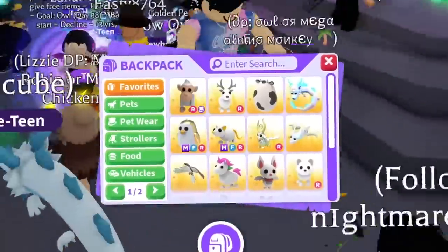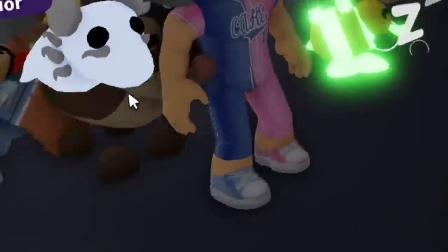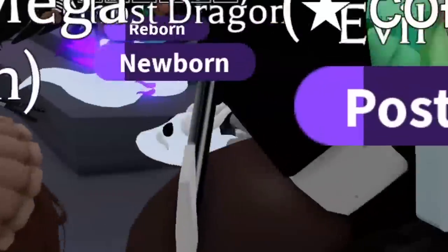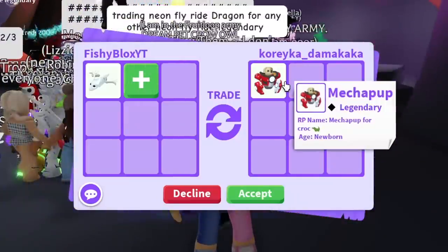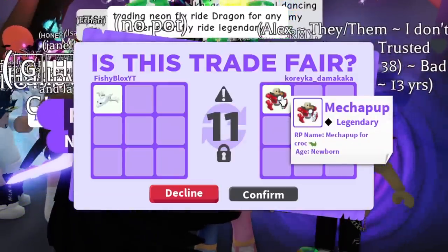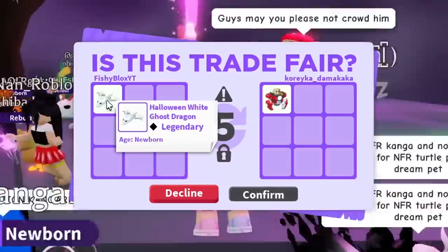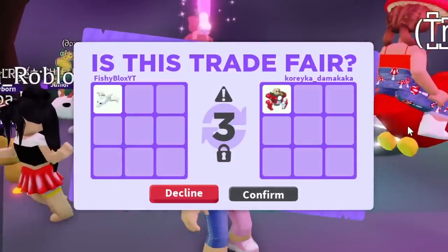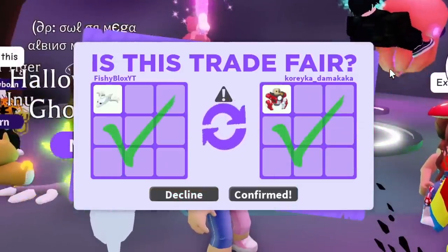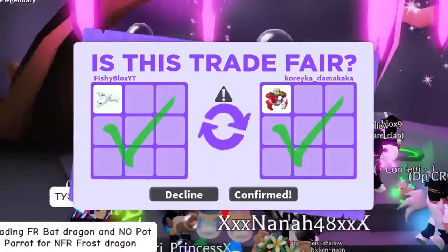We just traded another white pet. At number 4, the 4th rarest white pet in my opinion is the white ghost dragon, which looks really cool in the dark. Let's see what offers we can get. We have Cory Ka — they have the mecha pop. I feel like it's a decent, fair trade, and I kind of do need more mecha pops. I was trying to make another mega neon after I traded mine. We officially traded the 4th rarest white pet in Adopt Me.